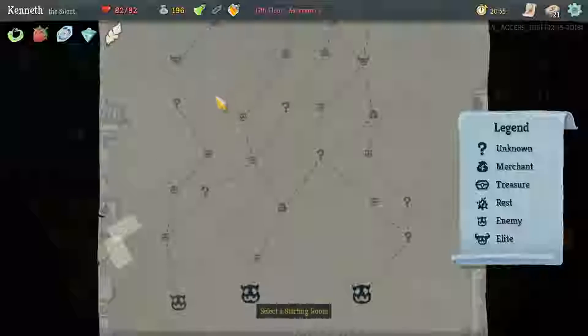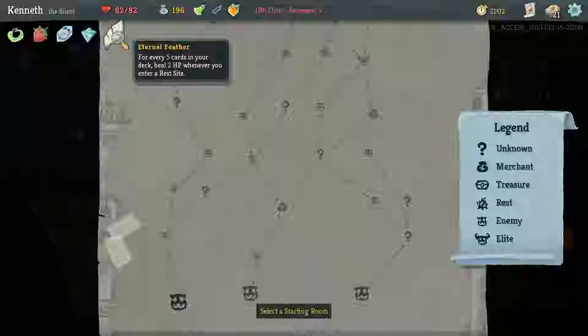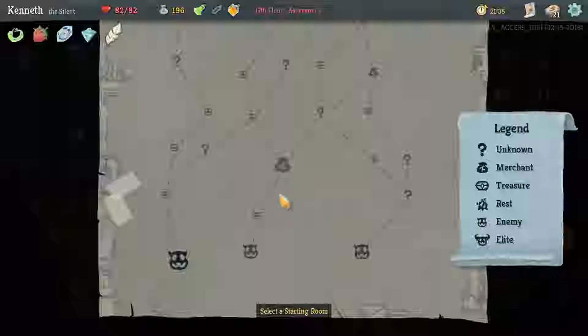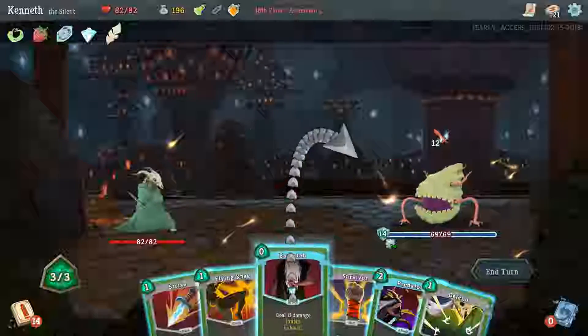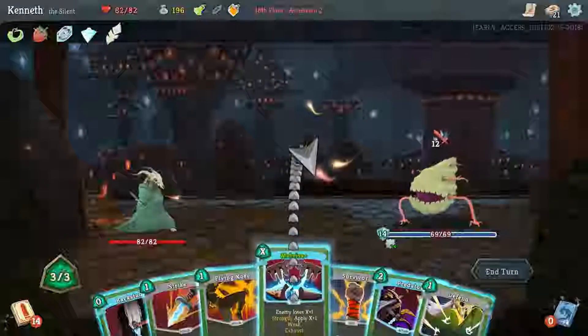I'd rather not start another episode halfway like last episode. Picked up Eternal Feather, so now we can just pass through Rest Sites to heal for 4, which isn't a ton but is better than nothing. For this shop, I think I like this route more because we have two chances for Golden Idol or something. I don't know if that's a first floor only thing, though. Probably something I should have realized by now — other events can show up on multiple floors.